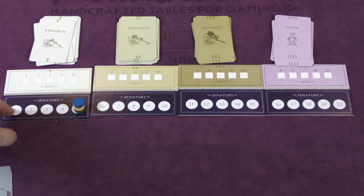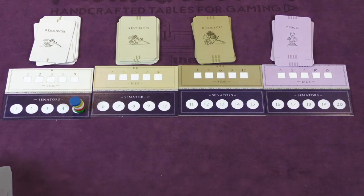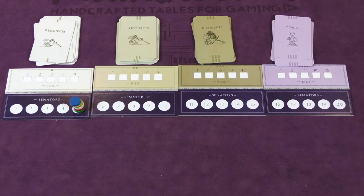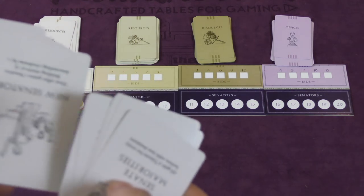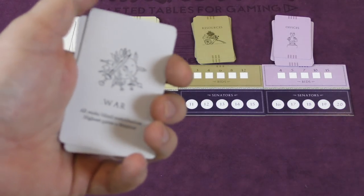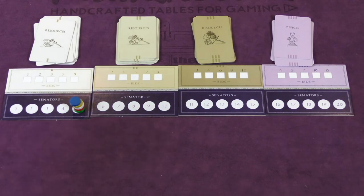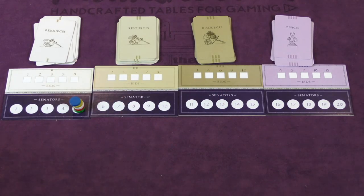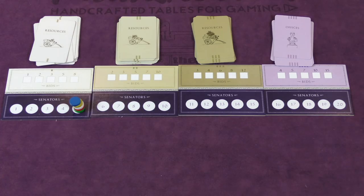So this is the four boards put together. The bottom is the Senator track — you're trying to have the most Senators at the end of the game. Each turn, someone's going to be the active player. That player draws an event card. Some event cards say War, and when the fourth War card shows up, the game is going to end. There's also Talents, which is the currency of the game. You'll start with some money, and each player also starts with a shield that tells you turn order and keeps your money hidden from other players.